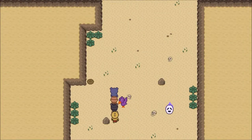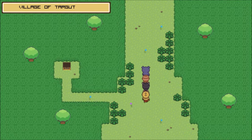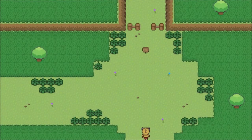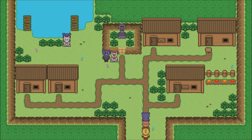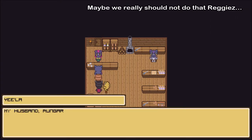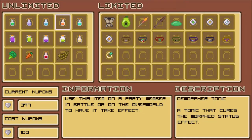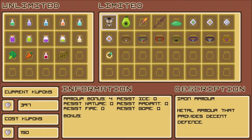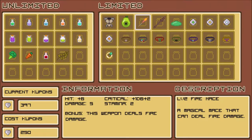It might be worth heading back to one of the earlier areas - that Sooth Temple was a bit too hard earlier on but we are now quite a lot stronger, so maybe we should do that. But first let's see what we can get here - we have two more weapons still, and also this pier bug shell, so fire maze.